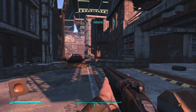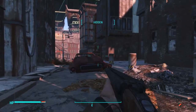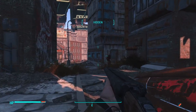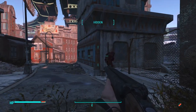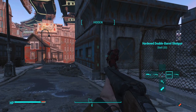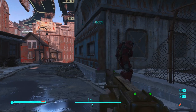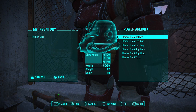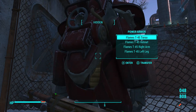None of the raiders that we've encountered before should have respawned. Here's the red car, and just past the red car, there's our armor. We've still got our fusion core which is at 82%. That's good.